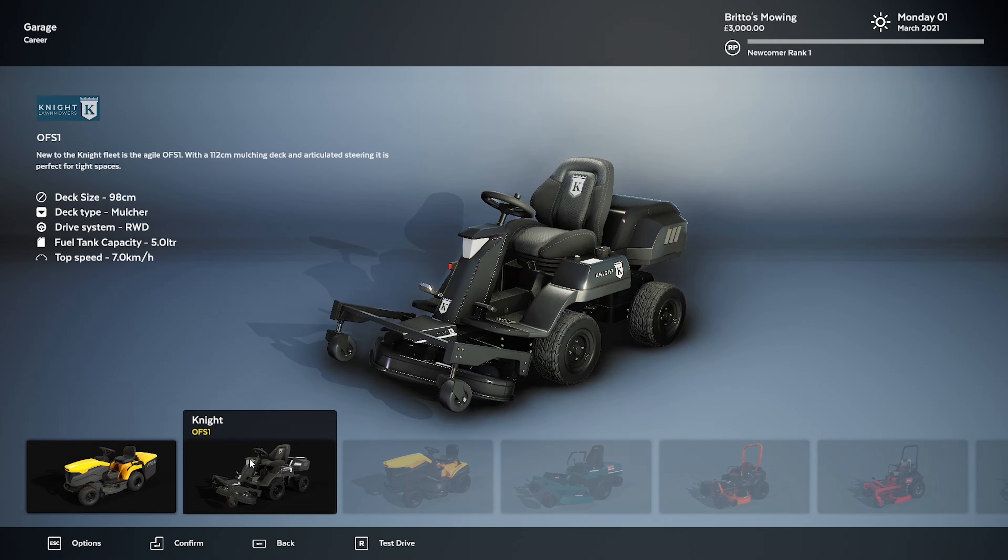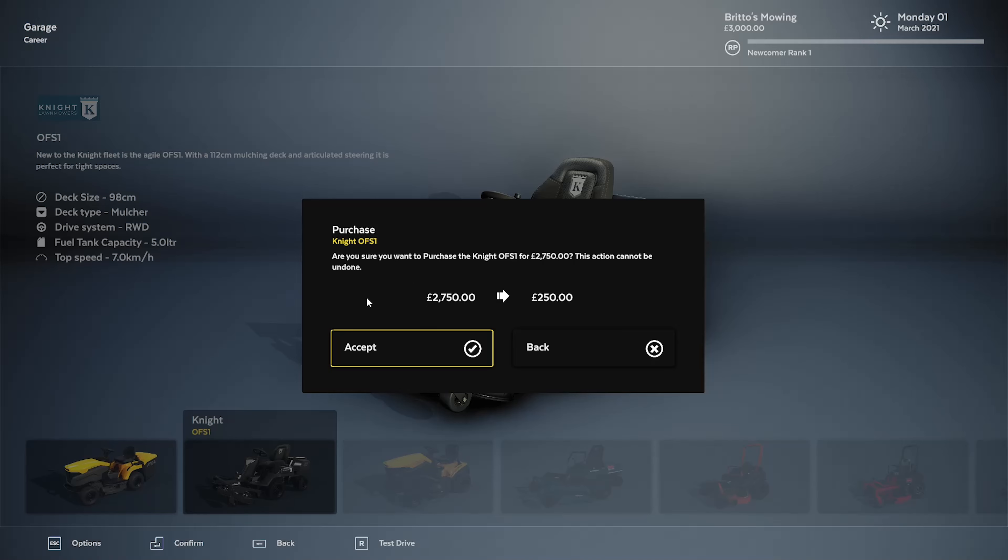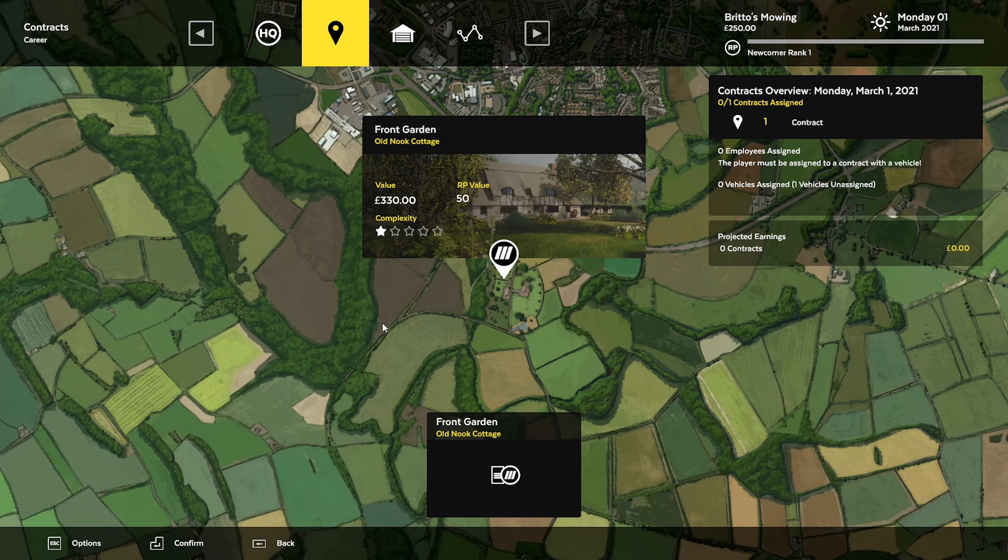We can also go with the Knight OFS-1. New to the Knight fleet is the Agile OFS-1 with a 112cm mulching deck and articulated steering — perfect for tight spaces. Deck size shows 98cm though, which is a bit inconsistent. It's mulch, rear wheel drive, 5 litre capacity and 7km/h versus 8.8. Let's go with the Knight. We've got $250 left over.